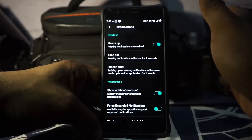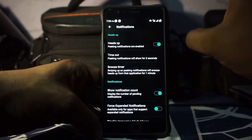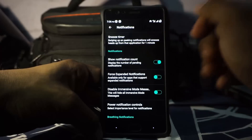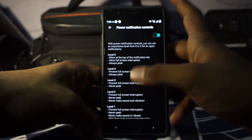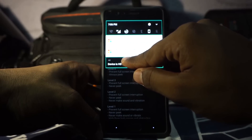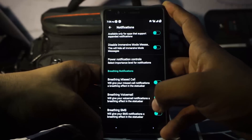Sometimes whenever you're watching a video and you get a long message, it just covers up half of the screen and I just want it to be gone faster. I don't want to swipe it away because I would like to see the notification after some time. Show notification count is available. You can enable force expand notification, disable immersive mode messages, and power notification control is available. Blazing notifications are also available.